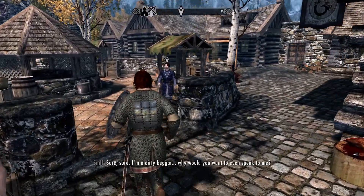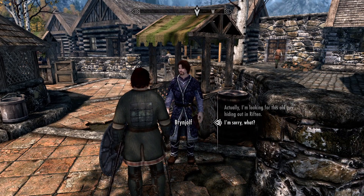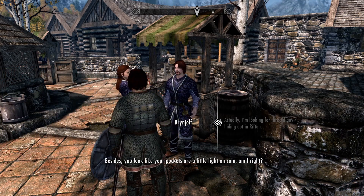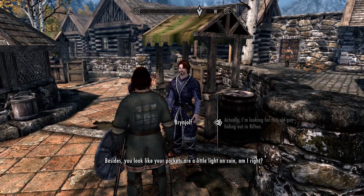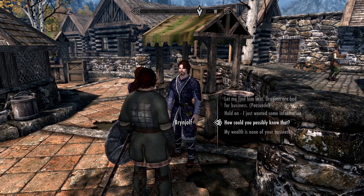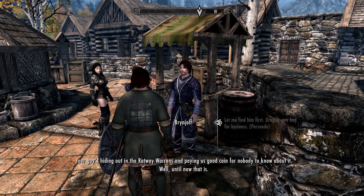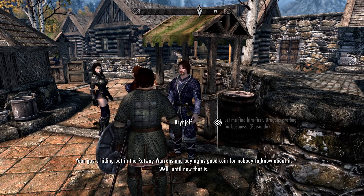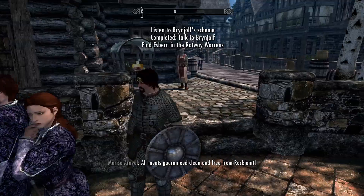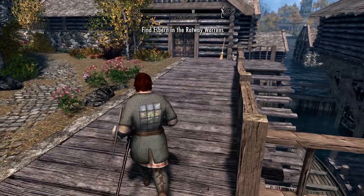We have to deal with Brynjolf. Don't be accusing me of thievery. Let's do that — expecting free information, eh? Help me deal with business first, then we'll see how I can help you. You look like your pockets are a little light on coin. I just wanted some information. Your guy's hiding out in the Ratway Warrens and paying us good coin for nobody to know about it — until now, that is. Go ahead and deal with your business for now, when you're done find me and we'll deal with mine. I didn't want to waste time doing Brynjolf's thing — I'm sure you've seen that and done that a bunch of times. Let's go down into the Ratway and do our business.